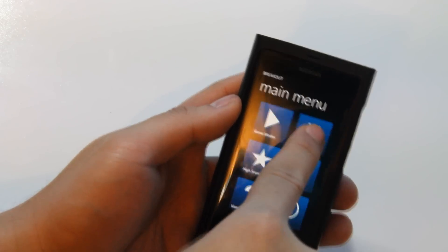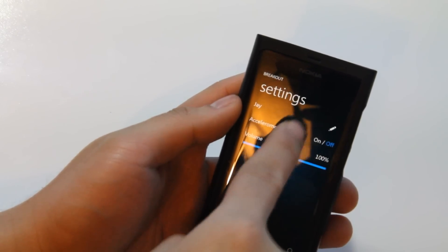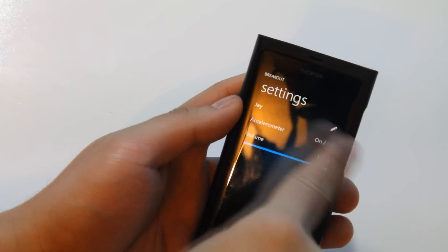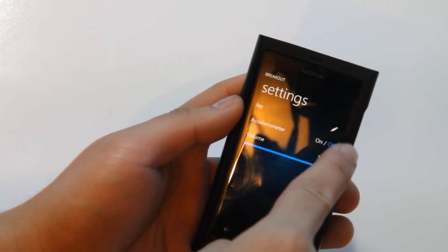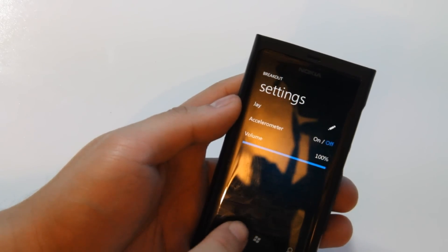Let's go exit. This is the level editor. You've got settings — this is your name that goes to the high score leaderboards. Accelerometer mode, on or off — not quite sure what that does. And the volume.